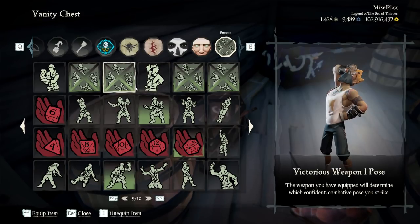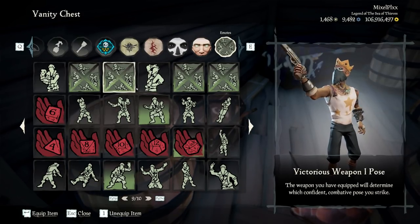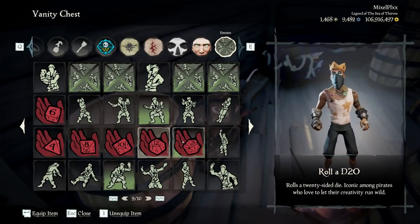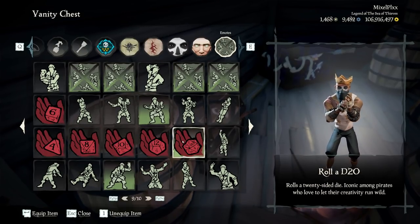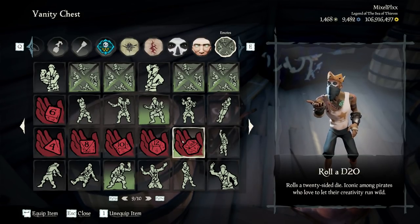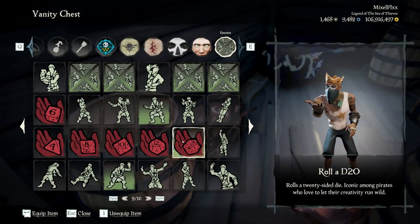You actually get six different emotes — you can roll a D6, D4, D8, D10, D12, and a D20. These are all free for everyone and are intended for roleplay, or if you're a DnD fan, this is perfect to add to your emote bundle.